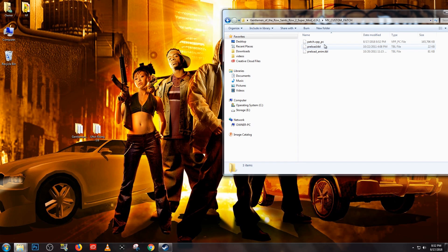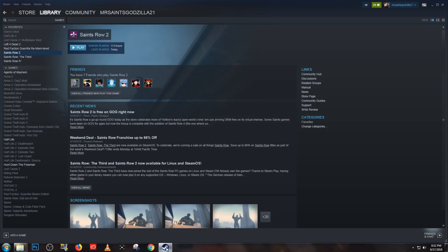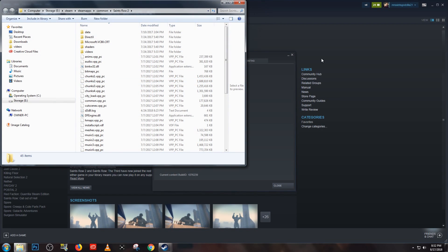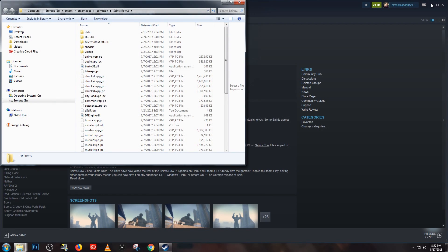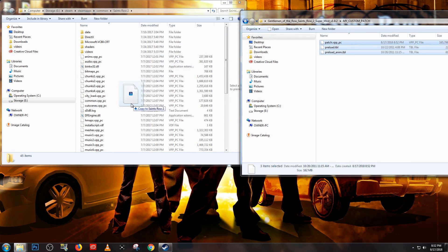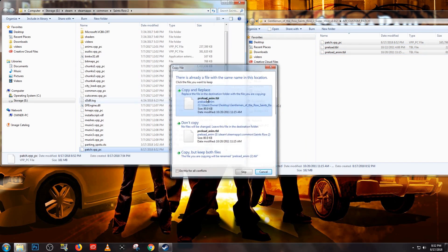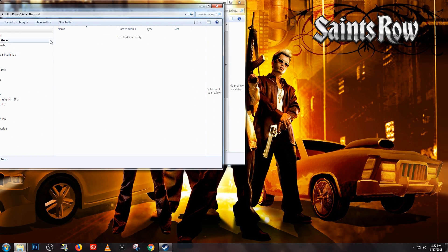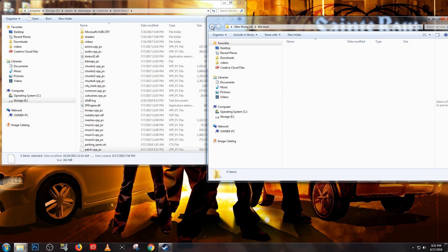The last thing we need to do now is place these files in Saints Row 2's root folder. If you're not sure where to locate the root folder, a quick way to find it is by going to your Steam library and right-clicking on Saints Row 2, then going to Properties, moving over to Local Files, and clicking on Browse Local Files. Drag the patch files over, and you may be asked to replace some files. We still need to reopen the Ultor Rising file and put its preload TBL file in Saints Row 2's root folder.